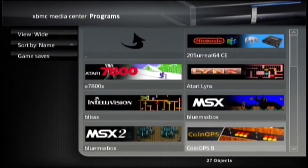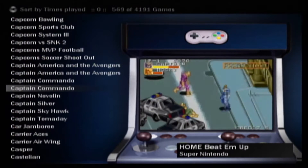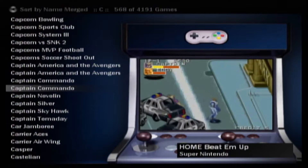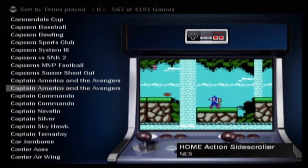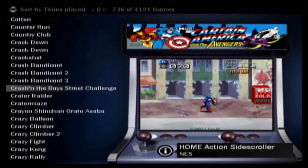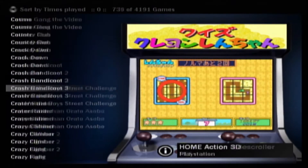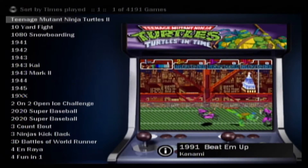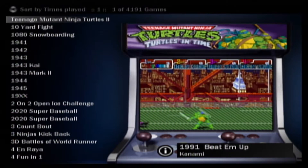Coin Ops is pretty cool because it has around 4,000 built-in games — a mix of retro games and real arcade classic games. If you hit the Back button on your Xbox controller, you'll notice you can sort them different ways: by name, type, console, or year of release. I like to sort by times played, because if you go through the list and find a really cool game but forget the name, it'll move every game you play to the very top of your ROM list. For instance, I was just playing Teenage Mutant Ninja Turtles 2, so that'll always be at the top.